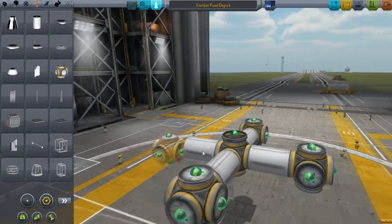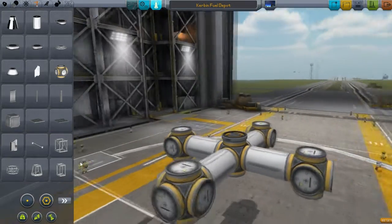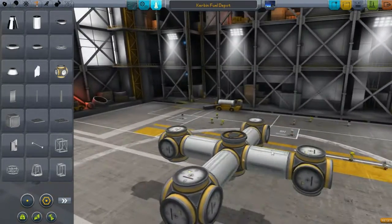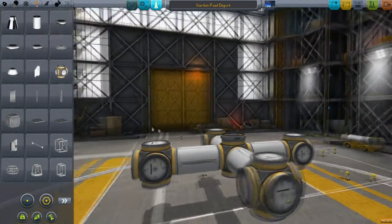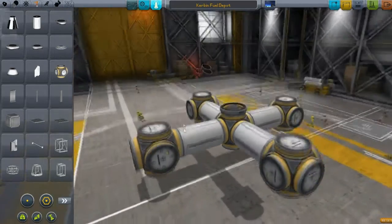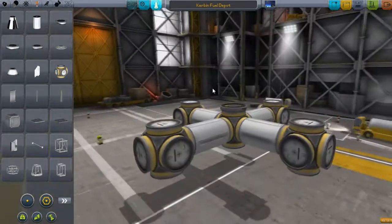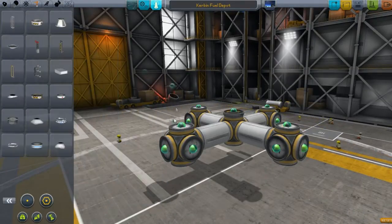There's one bug that's still in this game — why is it that it has six sides but it can only connect up on certain parts or certain ways? Anyway, this is going to be the basic core of the fuel depot.